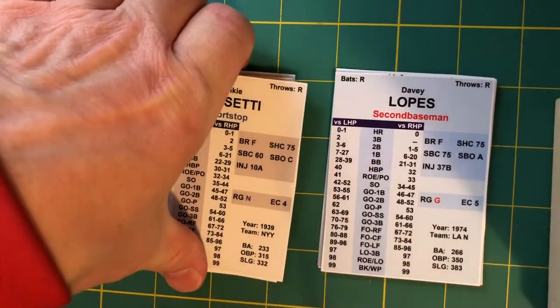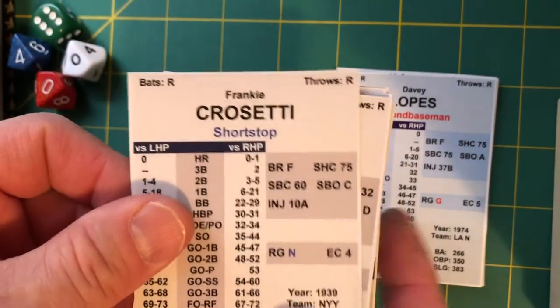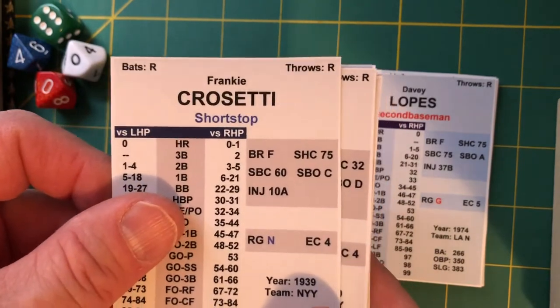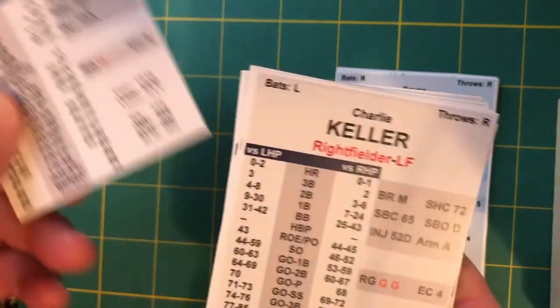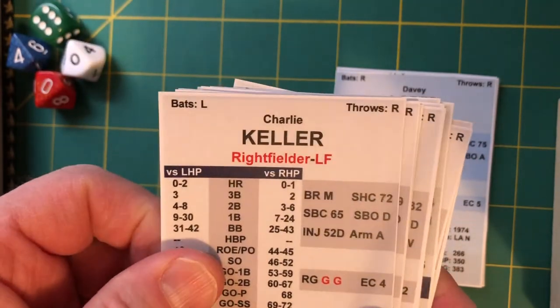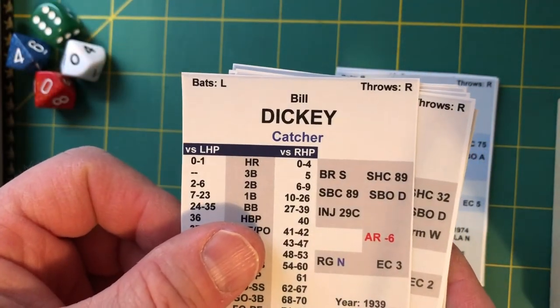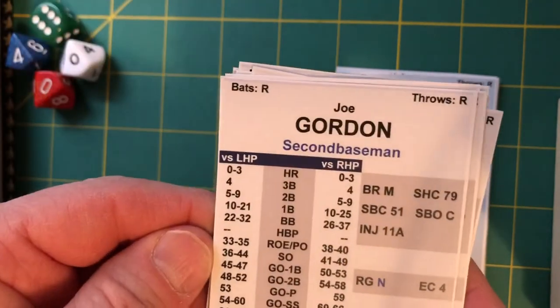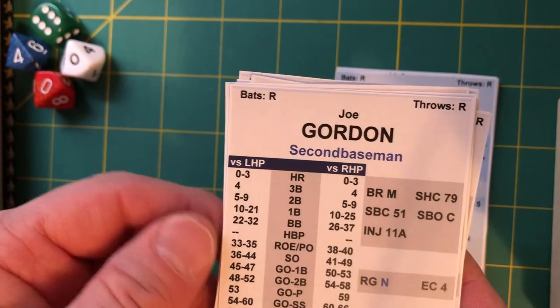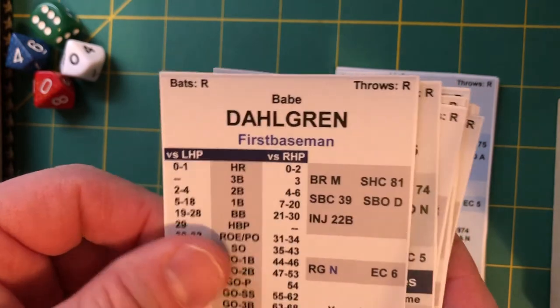The pitchers today will be Red Ruffing, the right-handed ace for the late-30s New York Yankees, opposed by right-hander Andy Messersmith, the number two starter behind Don Sutton on that staff. Starting lineups for the visiting 1939 New York Yankees: Frankie Crosetti leading off at shortstop, Red Rolfe batting second at third base, Charlie Keller bats third in right field, DiMaggio bats fourth in center field, Bill Dickey batting fifth as catcher, George Selkirk batting sixth in left field.